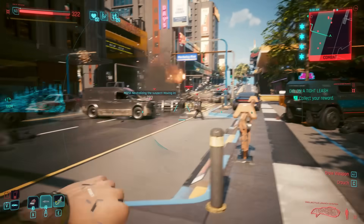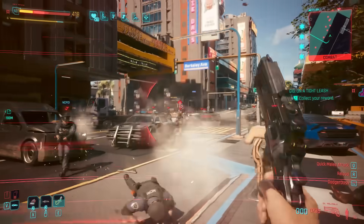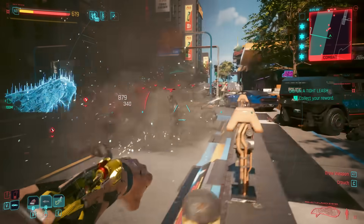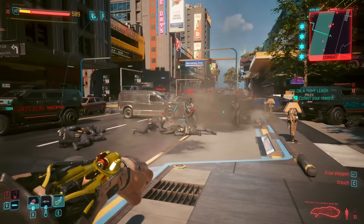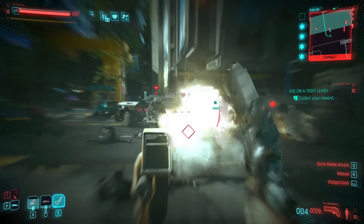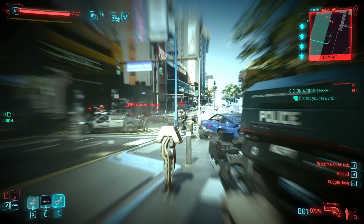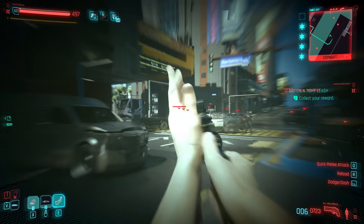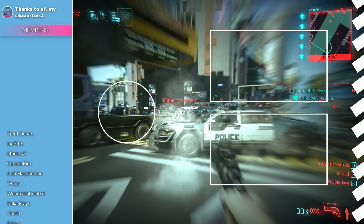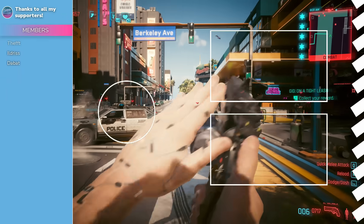Hip firing is really important here because in 2.0 shooting normally uses stamina, whereas hip firing doesn't. Make sure you're hip firing and paying attention to your stamina levels so Focus stays active. If you want to move around the battlefield you've got all your dashes from the Reflex line, so you can zip around. Since you have no bullet spread anyway you don't need to worry much about aiming. That's all for today — let me know your thoughts in the comments, thank you for watching, and I hope you have a great day.